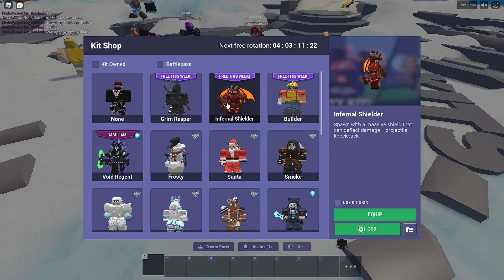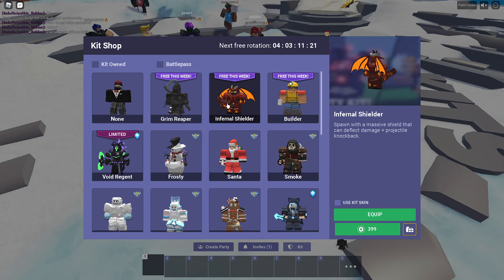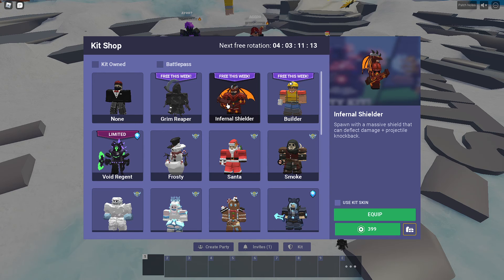Infernal Shielder — this kit is really not worth it, and it's honestly a little annoying because it has so much potential. But it's just the shield: you have to be equipping it, you can only walk slowly, and it doesn't help all that much. It had so much potential and it just got wasted. That's probably why it's a shield kit — because it's underwhelming.